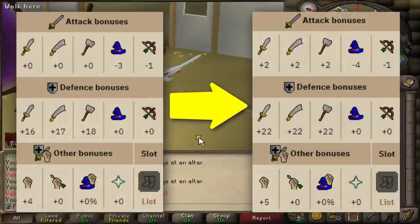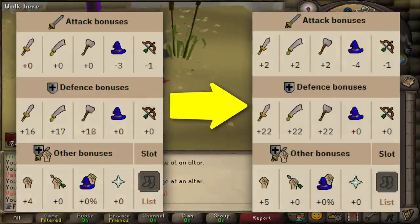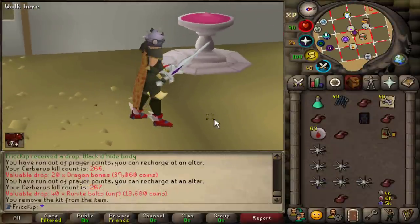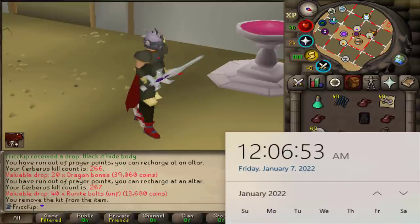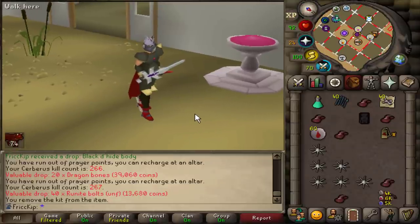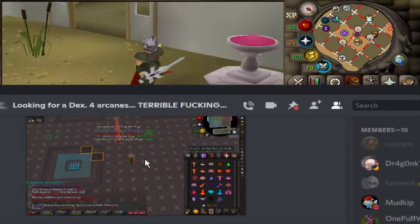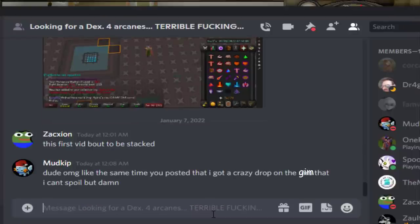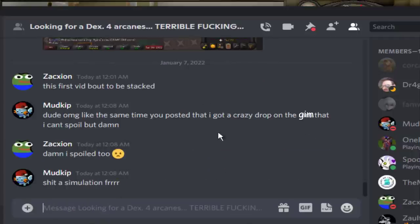I wonder if any other duo group Ironmen have this. Because you can boost to be able to kill Cerb — you can boost your Slayer level with wild pies. It is January 7th at pretty much midnight right now. This is actually really weird timing because almost the same minute after I got the Prim drop, Zach posted this in the group chat — he got a Hydroclaw on his Iron Man. I have a theory that the game just poops out these super rare desire drops all at the same time for everyone who's online at the exact same moment. Because if that's not the case, then this is simulation for real.